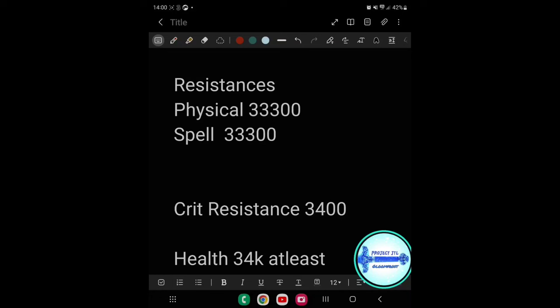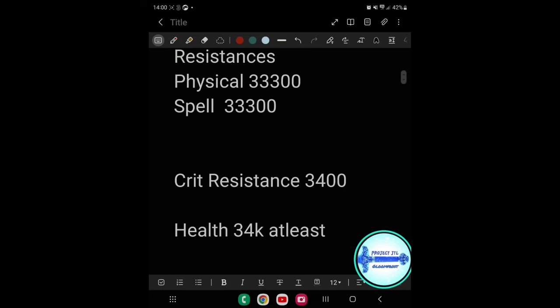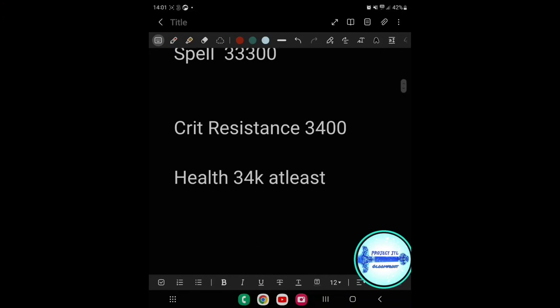The next thing is to try and get your health to around 34k - the more the better - because a lot of people are still running nightblades hitting super hard, and anything under 30k you're going to get wiped unless you really know what you're doing. So those are the basics.